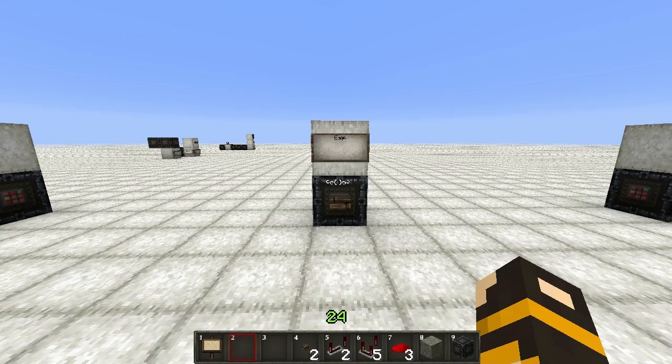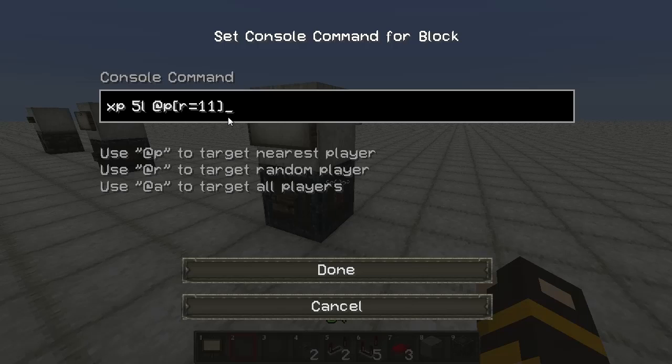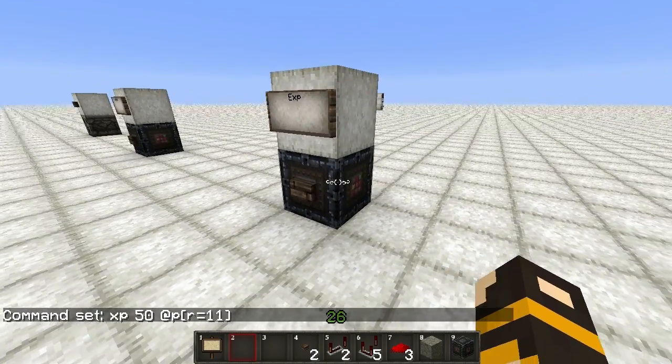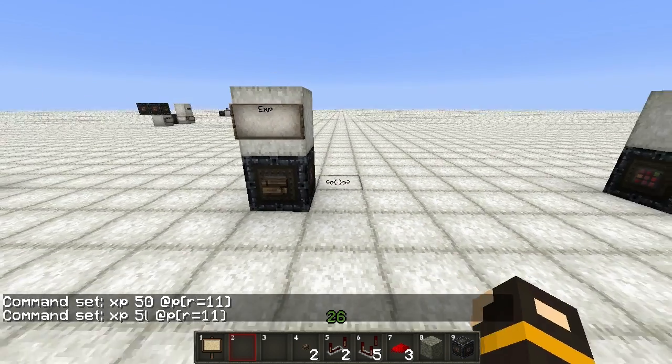Another way we can reward players is by giving them experience for completing tasks. You just set up a command block triggered after the task is complete and have it use the experience command, give it a number of experience orbs, and select the player. So closest player within a radius of 11 is what I have here — push this and it gives 50 experience orbs. If you wanted levels instead, just put the number and then L right after it.